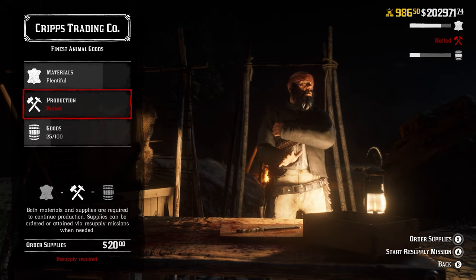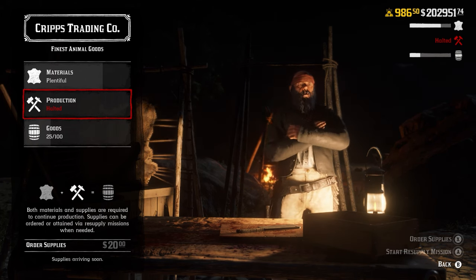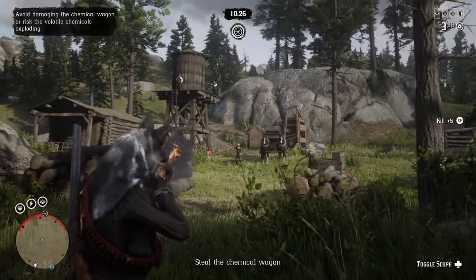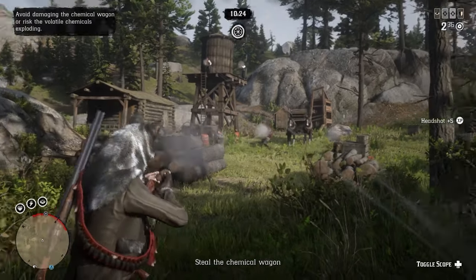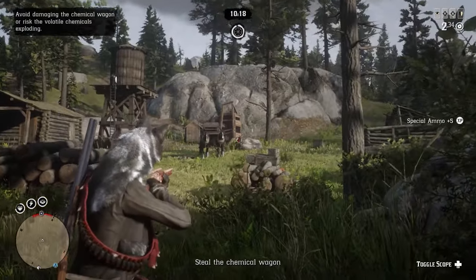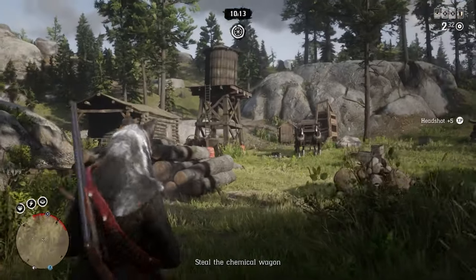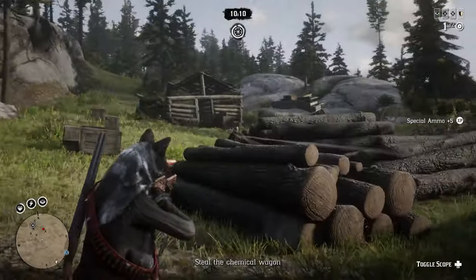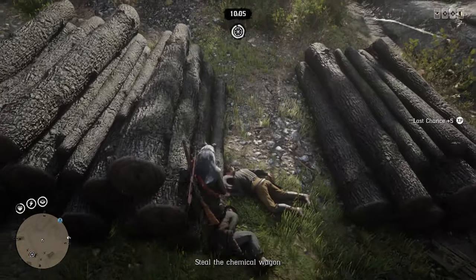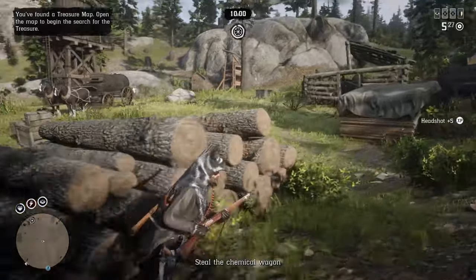Production is you having supplies so that you can generate those materials into goods. There are two different ways to get supplies: you can either order supplies, which cost $20, or you can do a supply mission. Then with goods, this is how many goods Cripps has been able to make, and typically it takes two minutes to create one good. Once you get to 25 goods - so 50 minutes - that is when you'll need to come back to Cripps to do production again, either by ordering supplies or completing a supply mission. This is how this business works no matter whether you're just starting or if you're a max rank 20 trader.